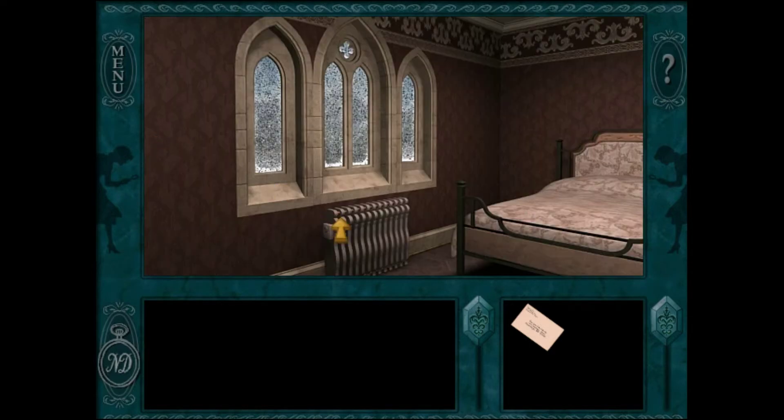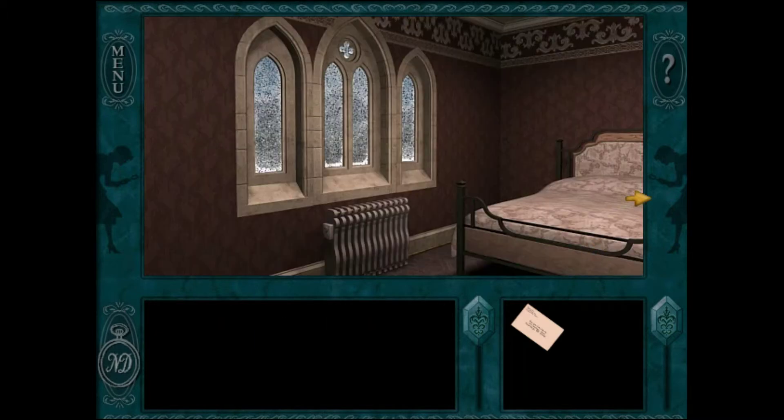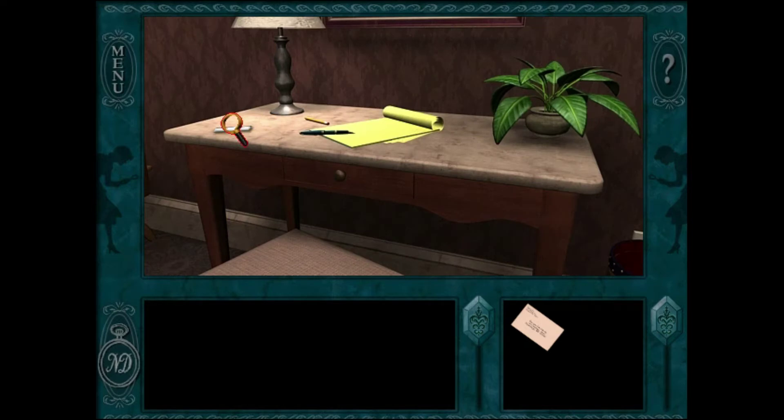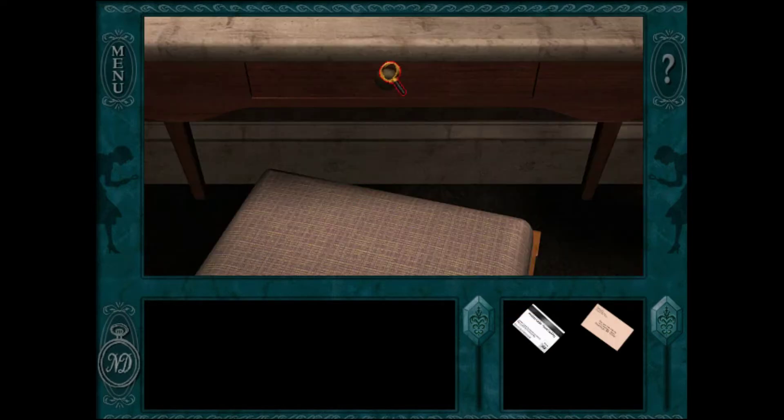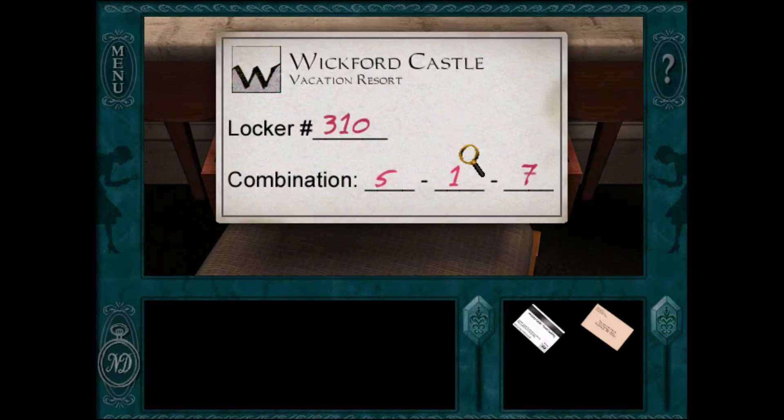Another click-and-find. We're gonna look around our room. A keycard — that might be useful. What's in our drawer? That's important. We are locker 301 with combination 517. I'm gonna get my notepad out and write that down — locker number 310 and code 517.